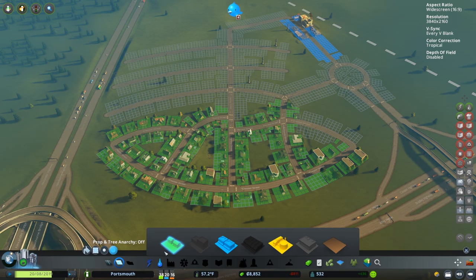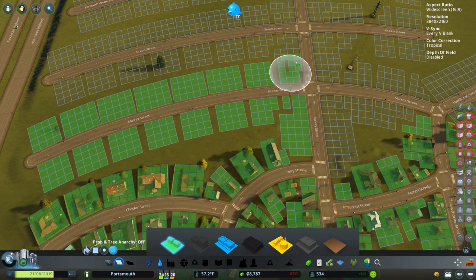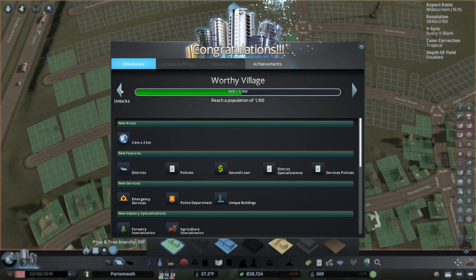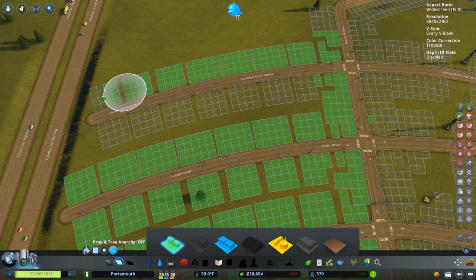Good enough for now — let's hit play and paint in some more residential since that's our biggest demand right now. We'll get people moving in. I'm really excited to unlock tiles in this map. The main area of the town — we want the next milestone at 1,100 population. Let me just paint out this area, then we'll go through that first milestone. This is going to be all a residential pocket back here — all low density.